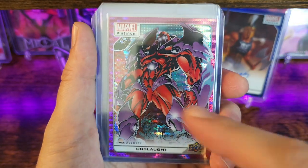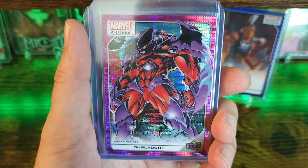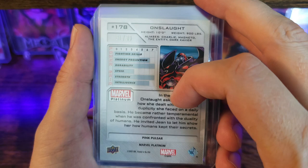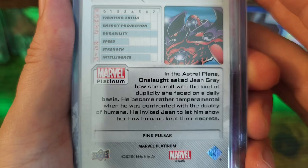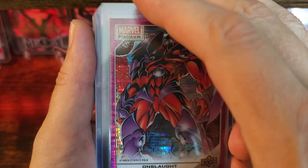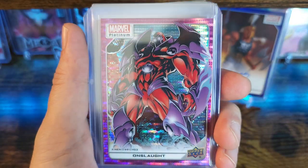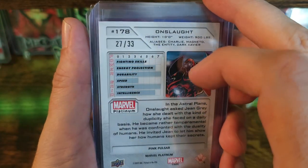Next card we got Onslaught again — this is another character I'm trying to rainbow. Rainbow just means you basically get every type of insert within the set. This one is also e-pack exclusive, numbered out of 33 — this one's 31 out of 33, and it's the pink pulsar. Next card is Onslaught pink pulsar once again — the deal was up and I couldn't pass it up. This one's number 27 out of 33.